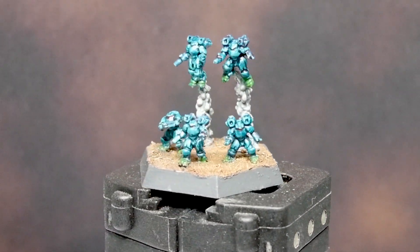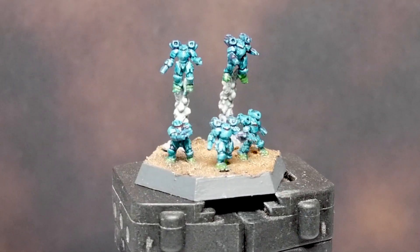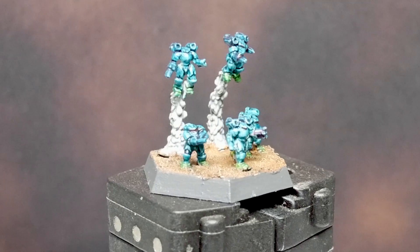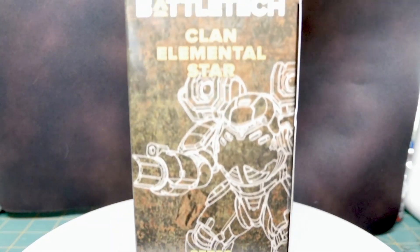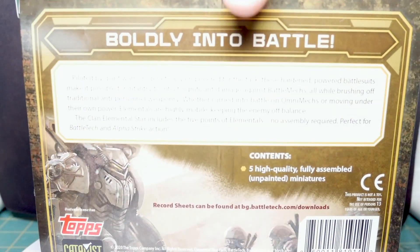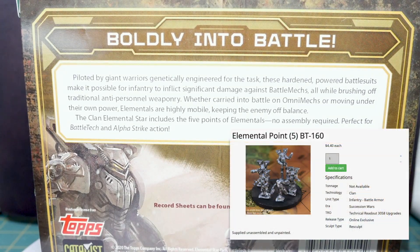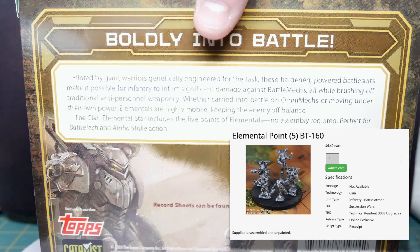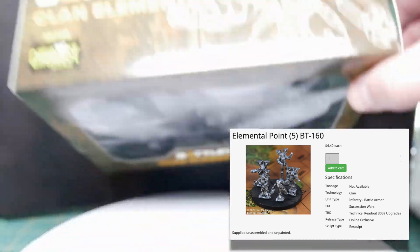What we have here are the new plastic miniatures from the Clan Invasion box set. In the starter box, you get two stands of these feisty little murder ticks, but you can also snag a full star of five elemental stands in the standalone box set. Elemental miniatures are also available in metal thanks to Iron Wind Metals, although the sizes and poses are different between the plastic and the metal miniatures.